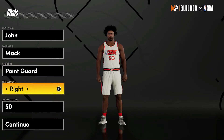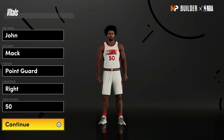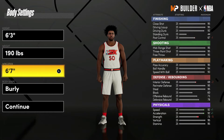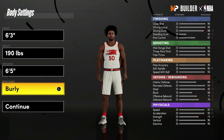Position is going to be point guard. Hand and jersey number don't matter — I just chose 50 because that's what he wears for the Magic. For the body settings, you're going to set his height to 6'3". For the weight you're going to bring him down to 190 pounds — that is his actual height and weight. For the wingspan you're going to bring him down to 6'5"; he's got about a 6'4.5" wingspan so rounding up that's 6'5". Body shape doesn't really matter; I'm just going to go with defined.